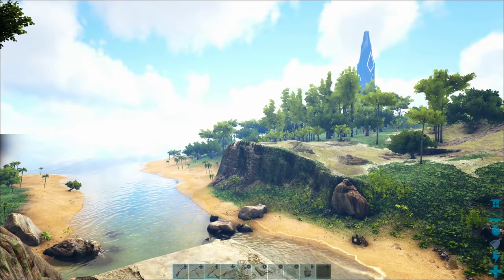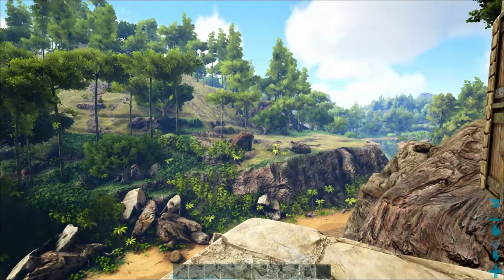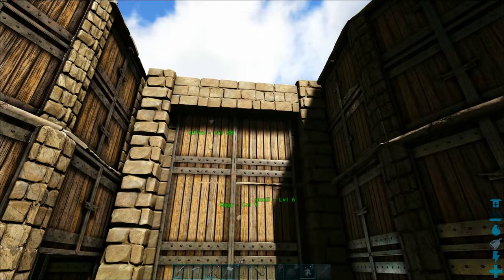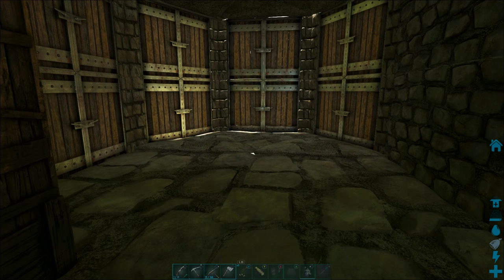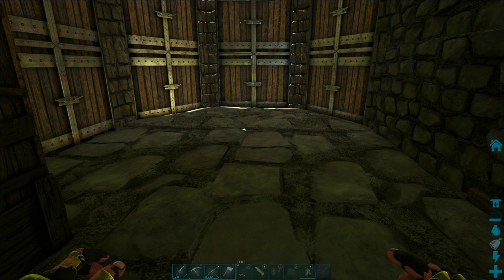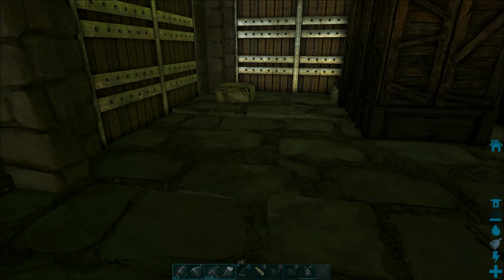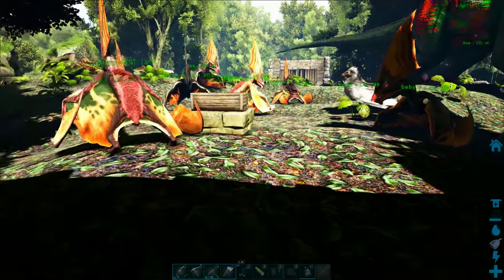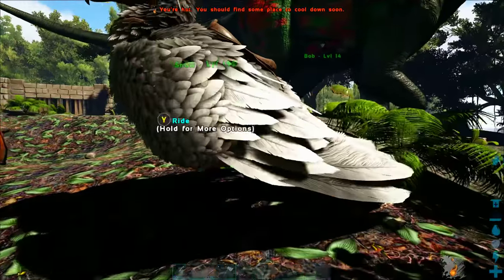Here we are back at our plateau base. We spent a lot of time on expeditions down in the swamp and the redwoods, and it's really nice to be home. We have this empty room to the left of the porch, and I've now decided I'm going to make that the egg hatchery — a nursery for breeding and hatching eggs. One of the best things we can get for that hatchery is an air conditioner.